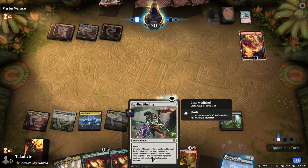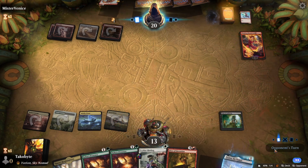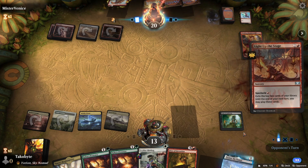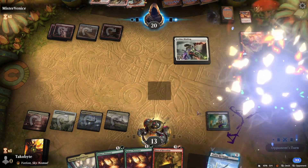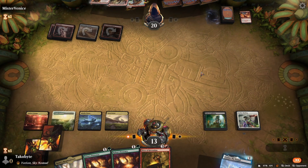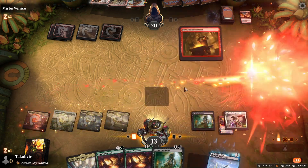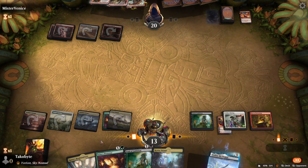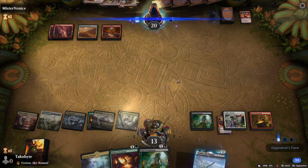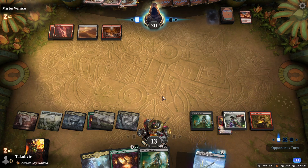We actually got mega-rewarded for not playing Leyline Binding there. We got another Trial of Ambition. Play the Fires — Nylea's Presence. Next turn is going to be quite insane — we get to bounce both Nylea's Presence and Yorion, drawing so many cards.